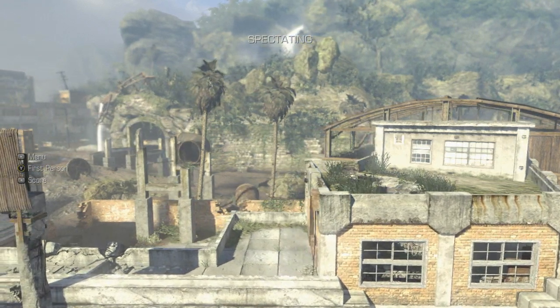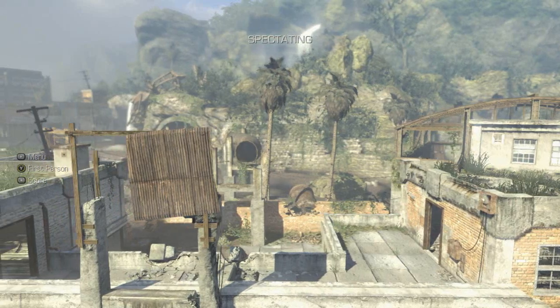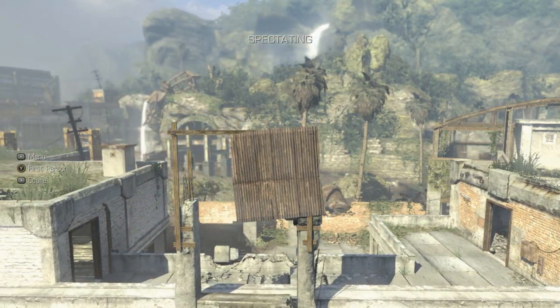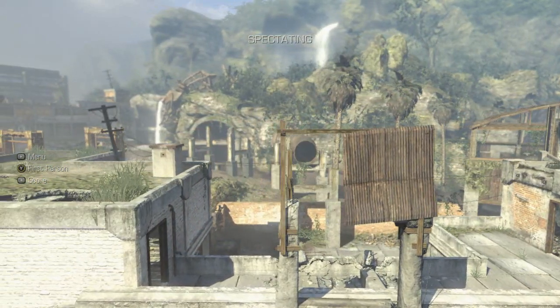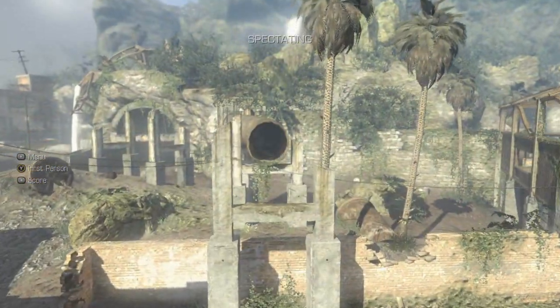Hey guys, what is going on? It is Echo and welcome to another Call of Duty Ghosts Hidden Teddy Bear Easter Egg. This is on the map Siege. It's very similar to the map Flooded, but the only way you can locate this one is via the spectating mode.